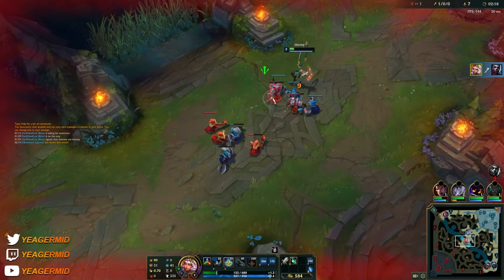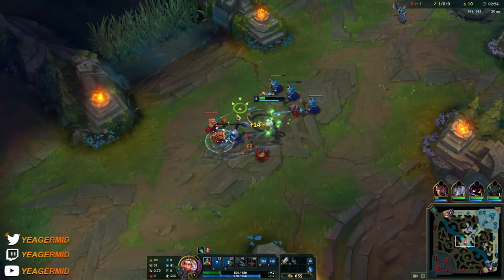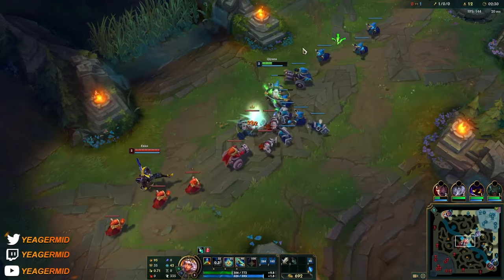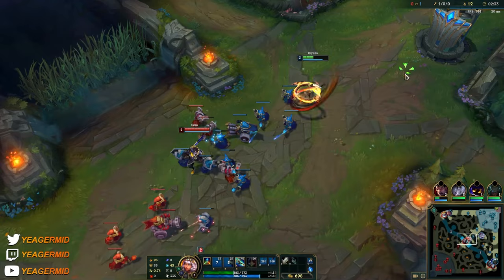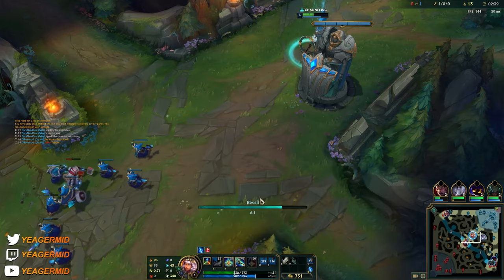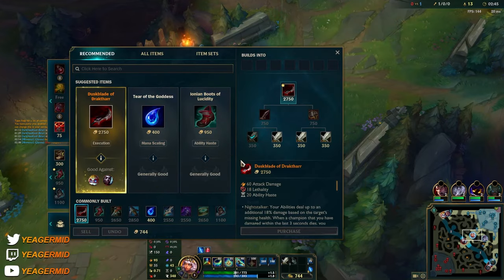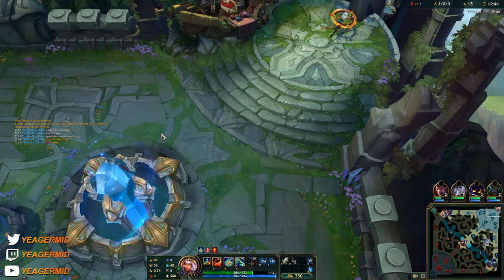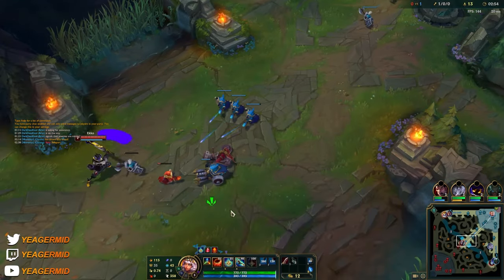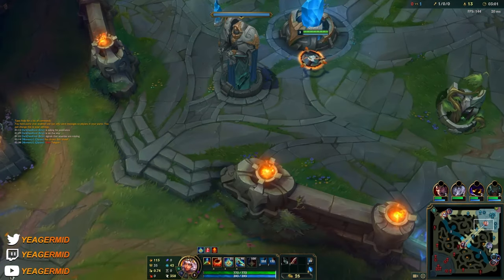Remember to always switch between the elements — if I use the same elements twice, I'll probably lose the fight or die. I like to get the serrated dirk on Kiana first since it gives you a lot of damage and you don't lose out on too much damage early on. Then I'll get the tear, otherwise I would if I got tear early.